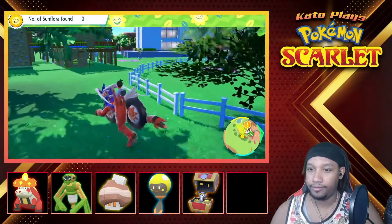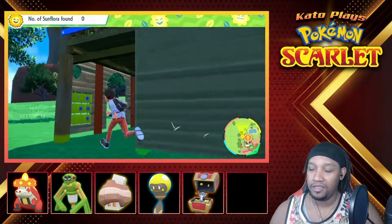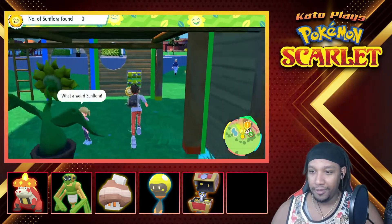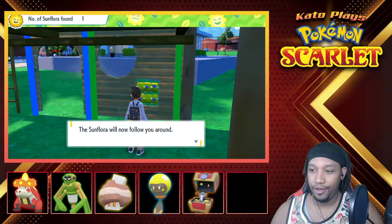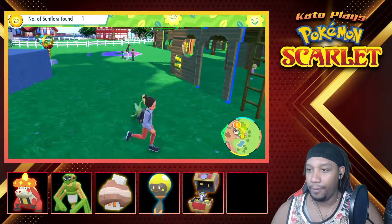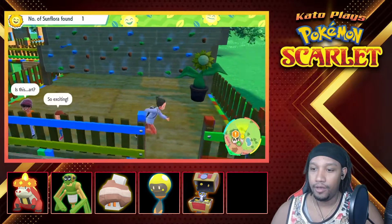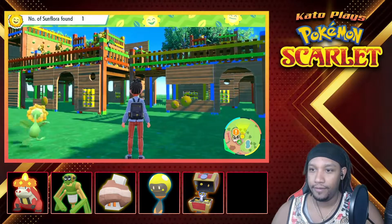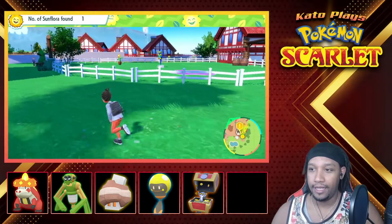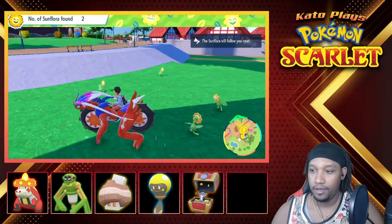Let's find these little guys — 10 of them are around. Let's figure out where they're at. They gotta be here somewhere. You know one of them's up here somewhere. Wait — is that one right there? Oh, there is one! There it is. You found a Sunflora — Sunflora will now follow you around. Are you really gonna follow me? Oh yeah! I feel like I should be throwing my Pokemon out more often. Ooh, there's two Sunflora right there — oh my god, there's three!